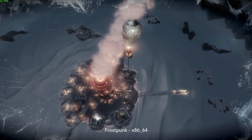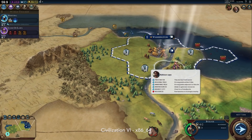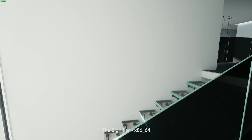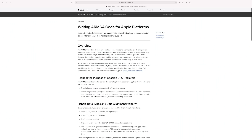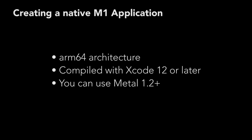Until Valve, Epic Games, Blizzard, GOG, and so on update their storefronts, expect most new games on Mac to not be native and to run through Rosetta. It can also be a little complicated knowing how to create a native application on M1 at first. For games to be officially native on M1, applications must support ARM64 architecture and have to be compiled with Xcode 12 or later.